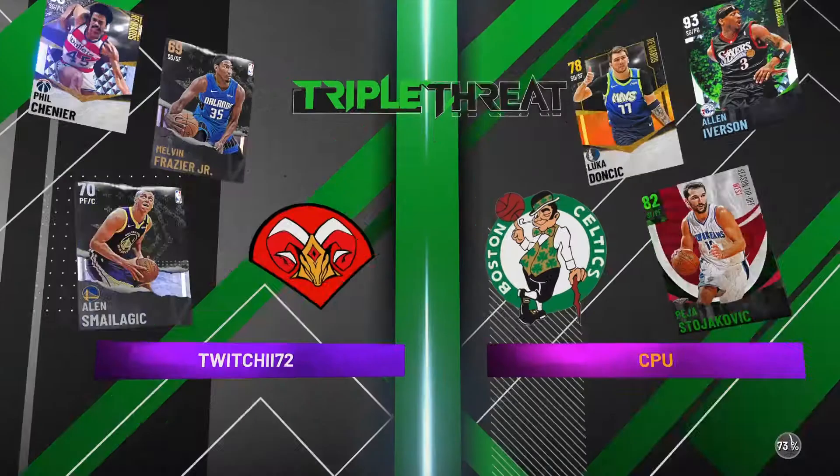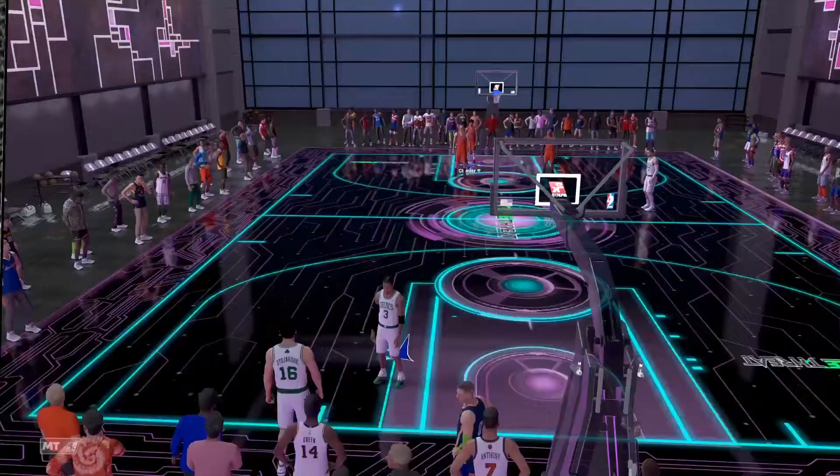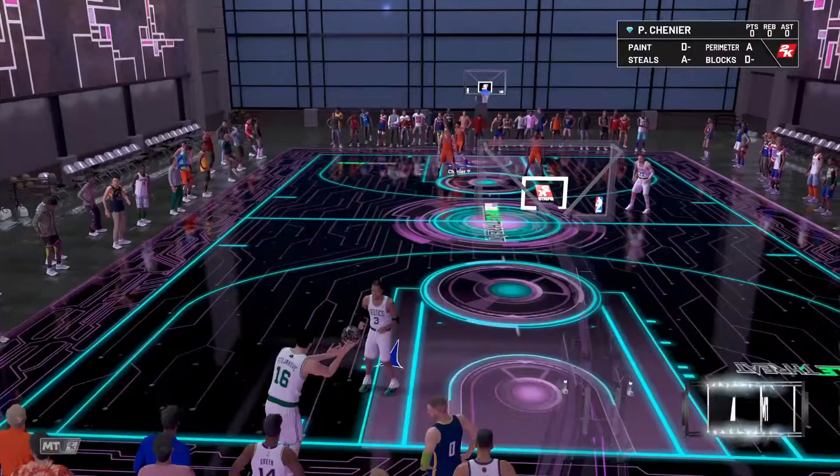This is the squad running in Triple Threat Offline. You can see a silver and a bronze there — that kind of brings down your overall on the team and matches you up with weaker players. That Allen Iverson is going to be pretty annoying — I hate facing him, he's always a pest. Let's hop into a game and see what Phil Chenier can do.